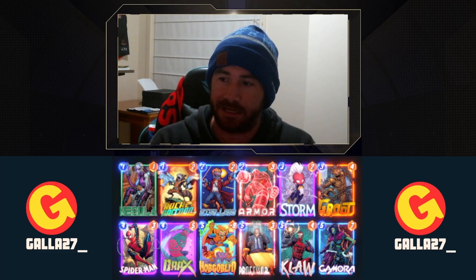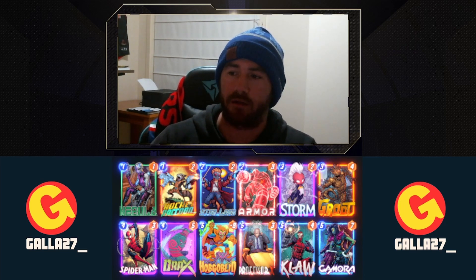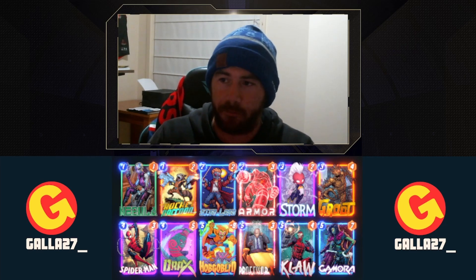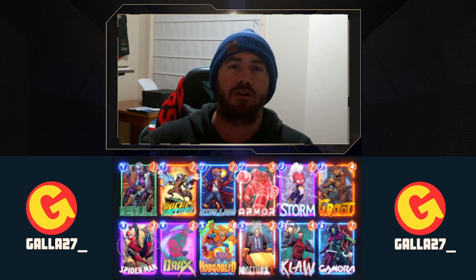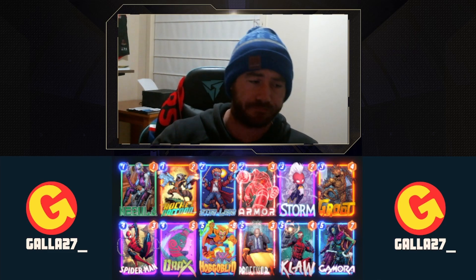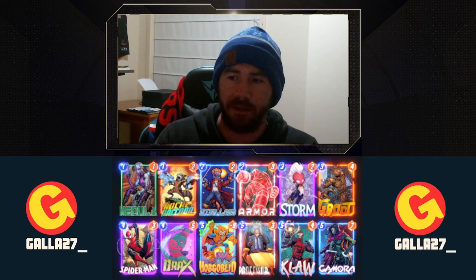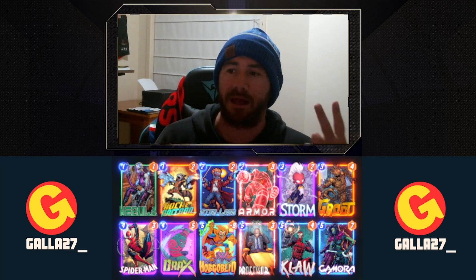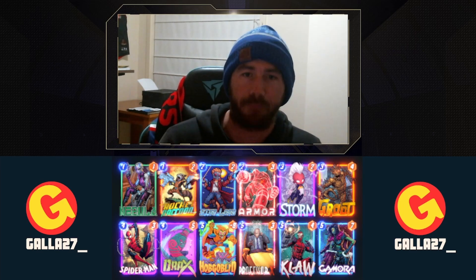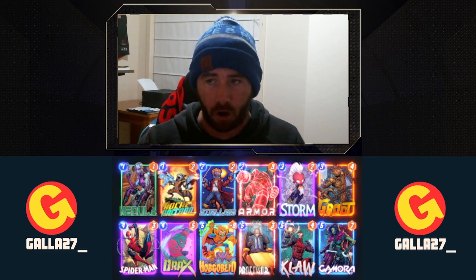Nebula rounds out the collection for the Guardians of the Galaxy characters. What I forgot to mention at the start of the video: Rocket Raccoon, Star-Lord, and Groot are probably best played with Nebula because you know where your opponent is going to play. That's been the downfall with these cards — you don't know where your opponent is going to play, so you're guessing to trigger their on-reveal effects. Nebula gives you more of a chance to play where your opponent is playing to power up those cards. Storm into Drax is a great turn 3-4 play, because more than likely your opponent is going to play where Storm is, which powers up Drax even more. On turns 5 and 6, your opponent only has two places to play, giving you more chance of playing Gamora at the same place to power her up.